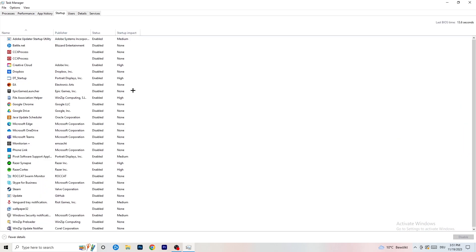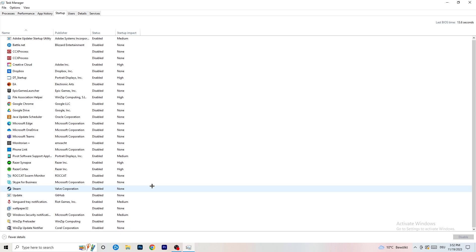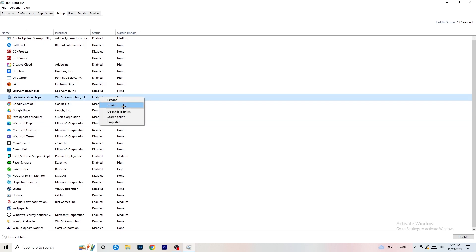Next, click on the Startup tab in Task Manager. You'll see a lot of applications listed. I have many disabled because my PC is low-end, and having fewer applications running in the background reduces GPU and CPU usage. Disable every program you don't want starting in the background when your PC boots — basically everything except Windows or essential system items. Right-click an enabled item and click Disable.